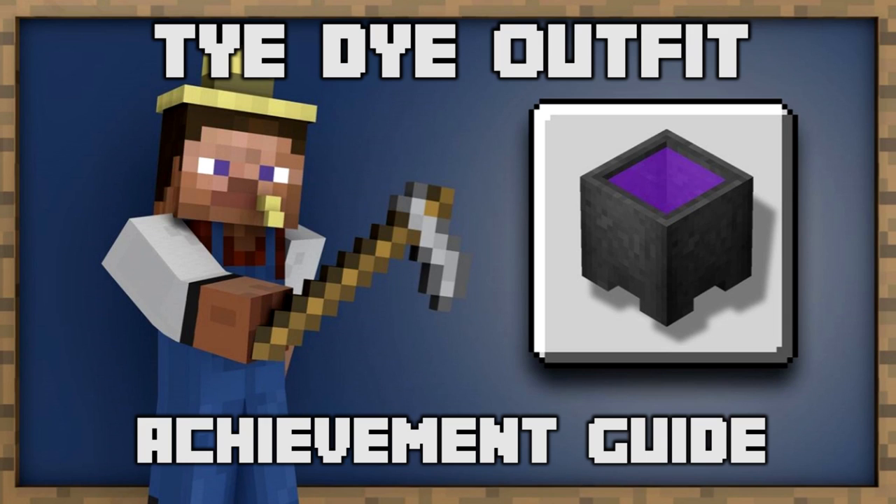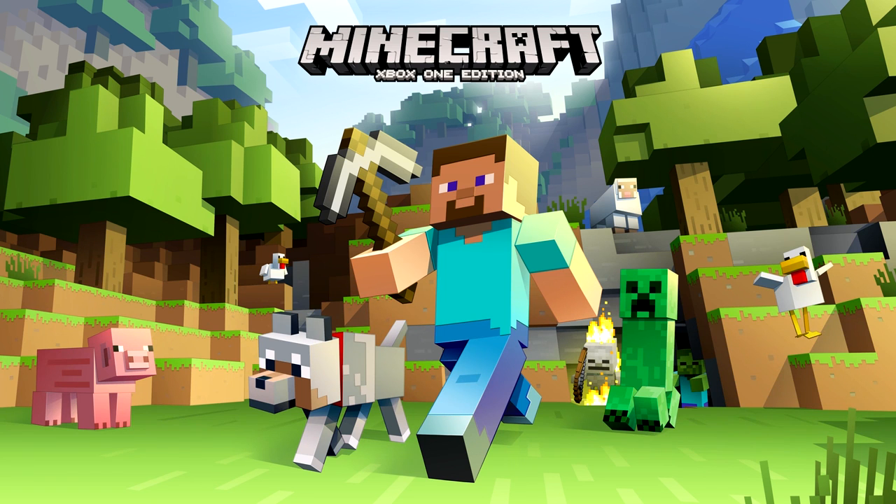Hey everybody, it's Tommy and Anthony from Insight's Prophecy, and today we're going for the tie-dye outfit achievement in the new Player Together update on Minecraft. To get this achievement, you have to dye four unique pieces of leather armor using the cauldron.